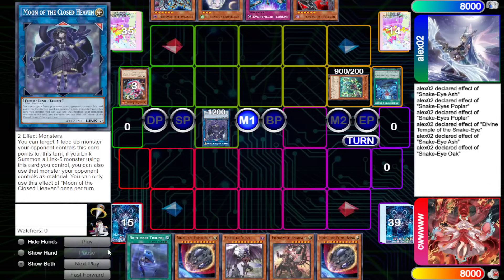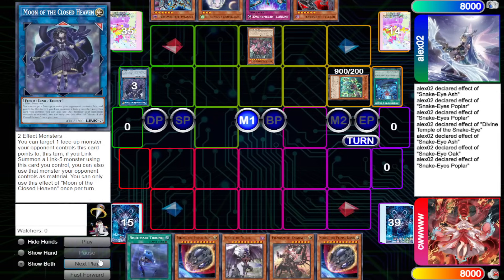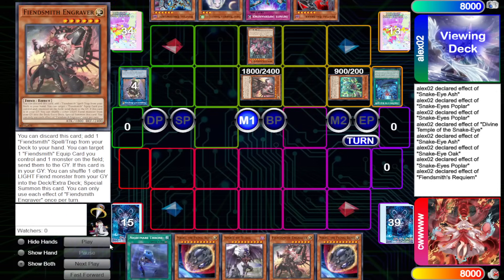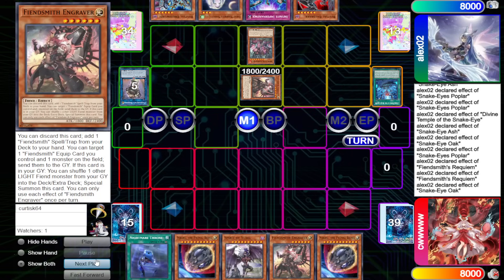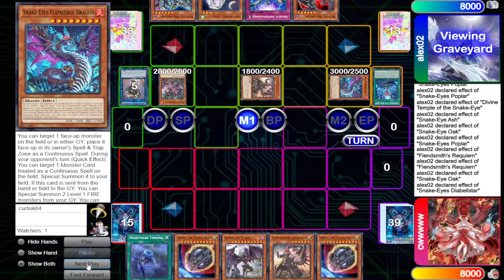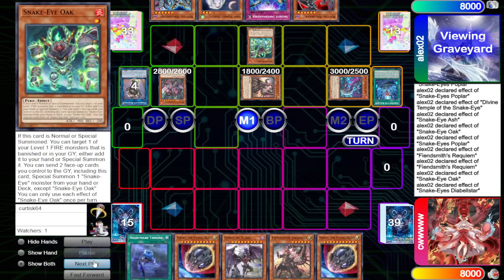Activate Divine Temple, play Snake Eye Diable Star, Snake Eye Ash effect, send and Special Summon Oak, then Oak effect Special Summons back out from the Graveyard — we are on Summon number 4. Then link off into Moon of the Closed Heaven, Poplar effect, Spell Trabzone on Snake Eye Diable Star, go into Requiem, Requiem effect brings out Engraver. We can go Requiem effect to equip, Oak effect sends itself plus Requiem, bringing out Flame Burge, then Snake Eye Diable Star Special Summons, pushing back Oak.